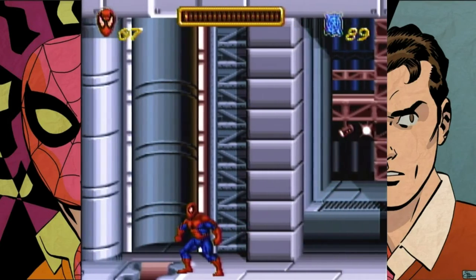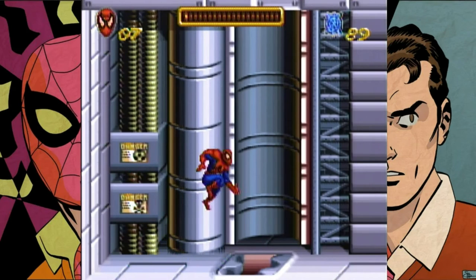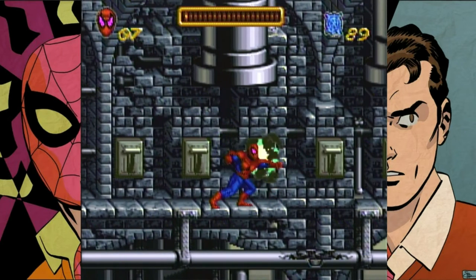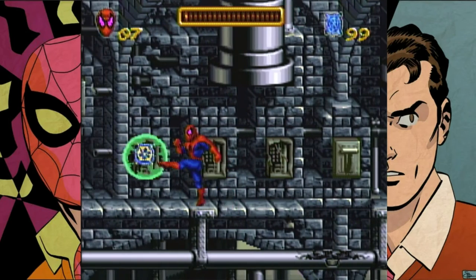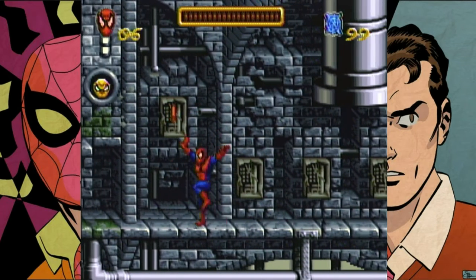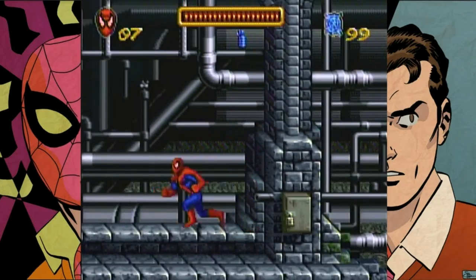Now we're gonna go this way. This looks like those pits, but notice it's not chomping and there's light down there — it's an entrance. Also, these vents with the smoke coming out of them will shoot little puffs of air and you'll take damage. And we'll come back up here — that was an explosion.